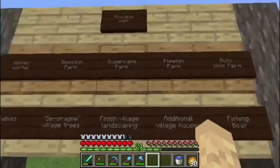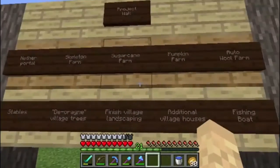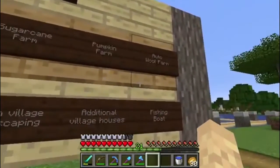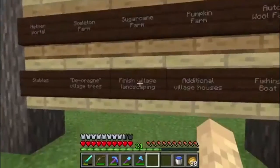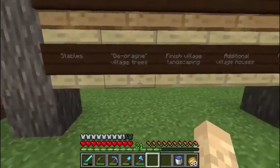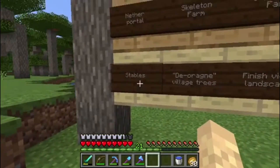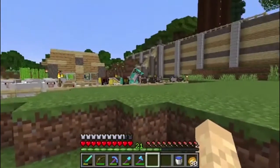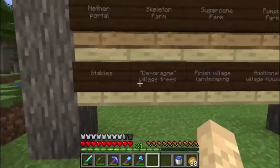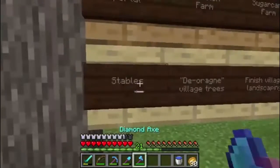Depending on how much time those take, I'm guessing we probably won't get to any more than those two today. But I want to get a sugar cane farm going, a pumpkin farm, and the automatic wool farm. And then, as far as building stuff is concerned with our village and getting that all finished up, I want to build a stables for the two horses that we have here. And I've actually found a couple more saddles, so maybe we could get a few more horses and maybe some better pens for the animals as well.